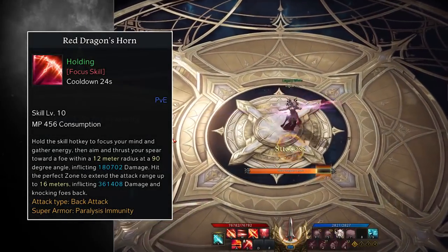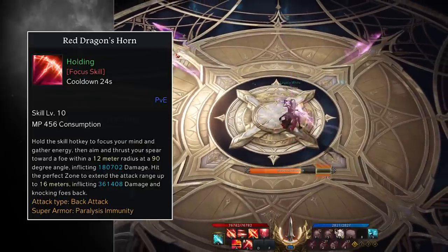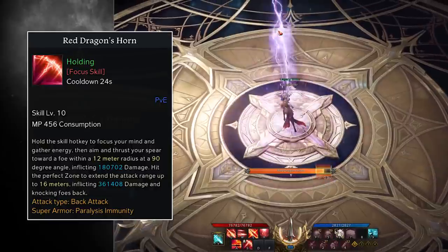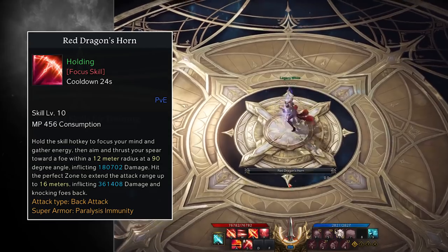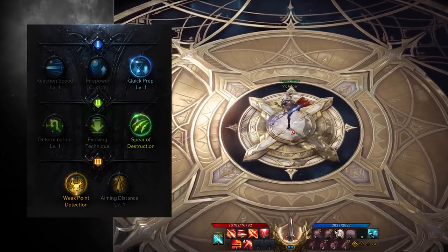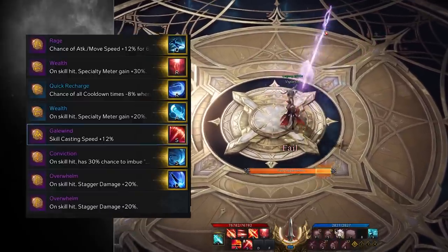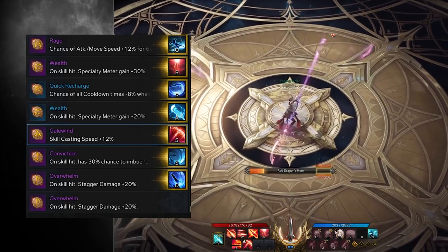Now let's break down the Red Stance skills, starting with Red Dragon's Horn and Starfall Pounce — both of which do absolutely insane burst damage when combined with swapping over from your Blue Stance, your Pinnacle Engraving effect, and Shackling Blue Dragon's Crit Resistance debuff. Red Dragon's Horn has the Glavier focus their energy, aim, and then thrust their spear toward a foe within a 12-meter radius at a 90-degree angle. If you land the perfect zone, you'll extend the range to 16 meters at double the damage. We max this skill out to obtain Quick Prep for cooldown reduction, Spear of Destruction to reduce the width to 45 degrees but guarantee a crit, and Weak Point Detection to increase damage to named or higher foes by 60%. We attach a Galewind rune to speed up its casting speed, allowing us to chain into our next skill within 6 seconds of swapping stances.